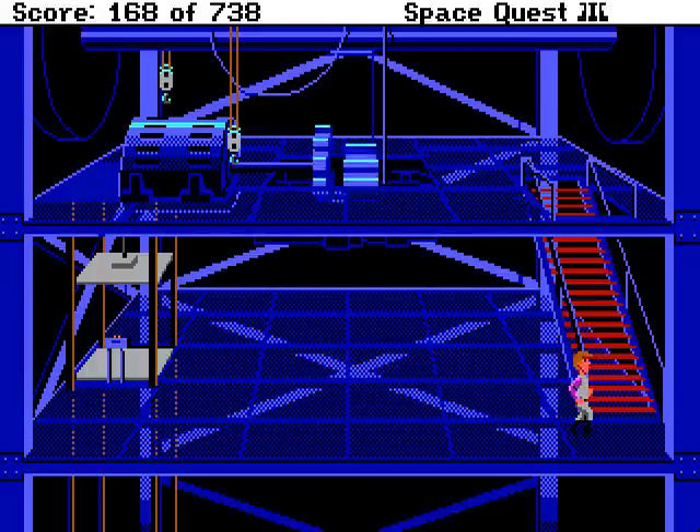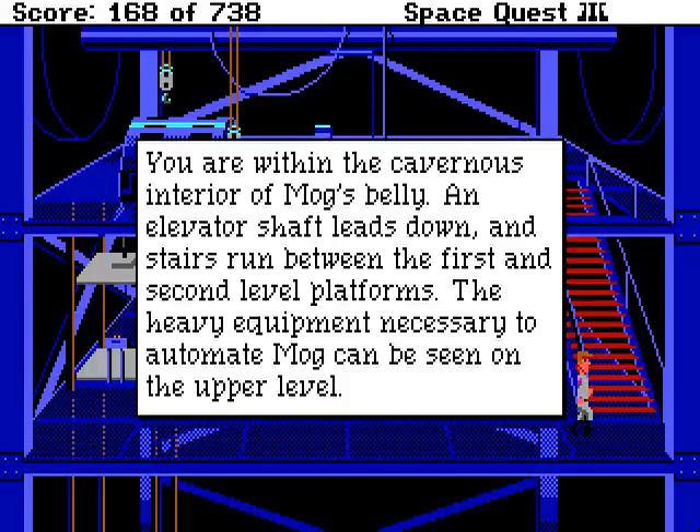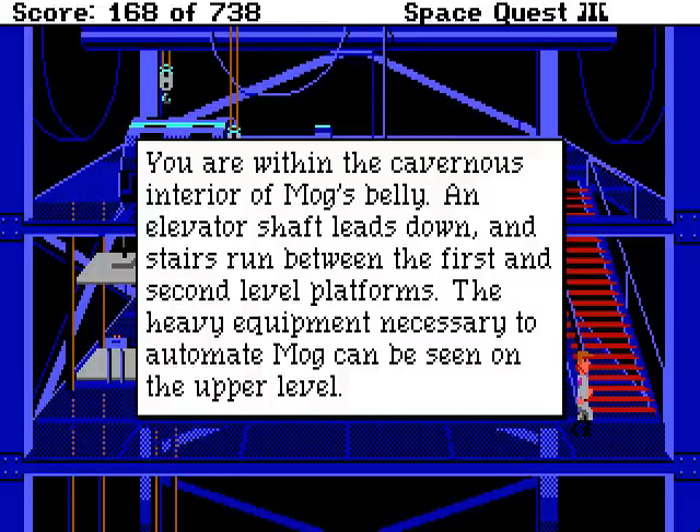Now let's head up to the second level. Let's take a look around here, actually. You're within the cavernous interior of Morg's belly. An elevator shaft leads down, and stairs run between the first and second level platforms. The heavy equipment necessary to automate Morg can be seen on the upper level.